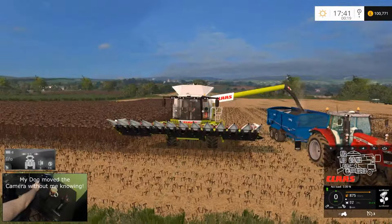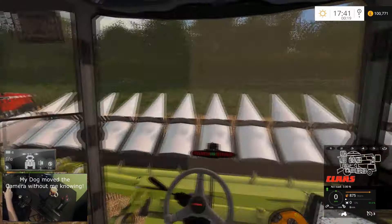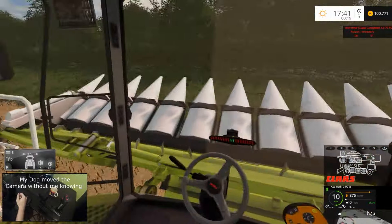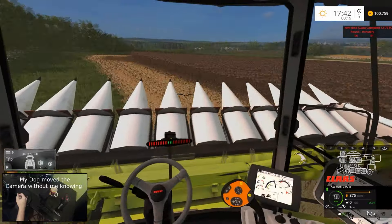Let's jump in the combine. Put the pipe back in and we'll go ahead and boot her up again. We won't lower the header just yet because it may snap off — which we don't want since it's not ours and that would be expensive.